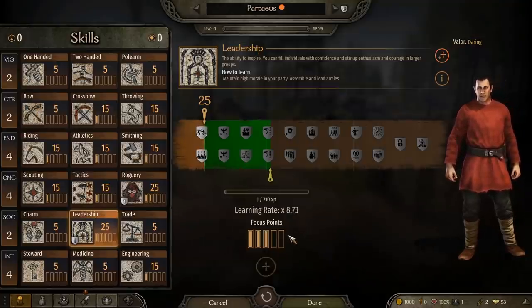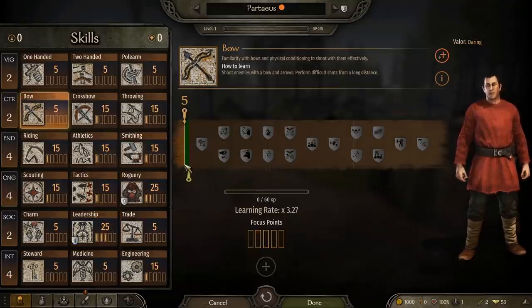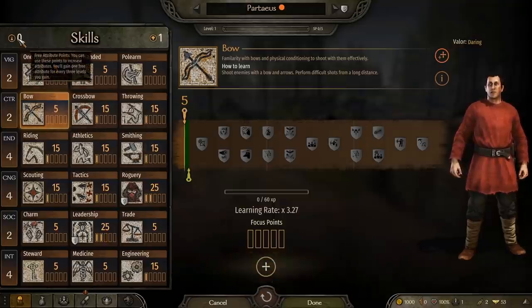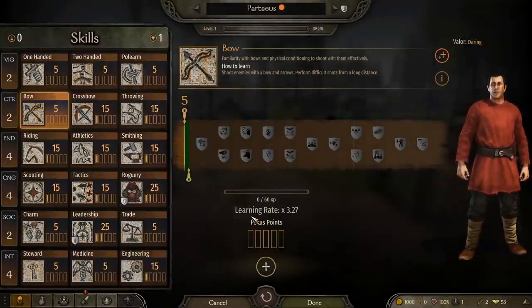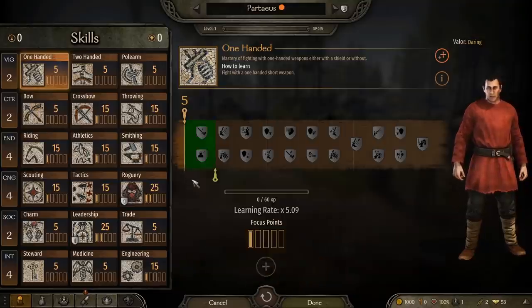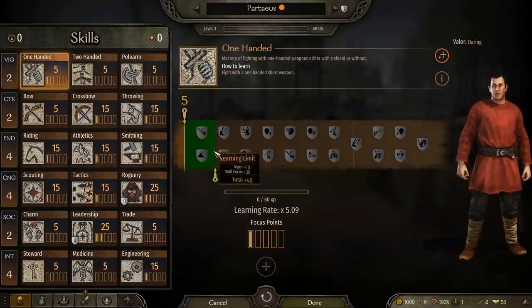You'll also see the learning limit gets pushed up. This learning limit represents the current highest level you're allowed to get to for that skill. At no point in time can you learn beyond that learning limit, so that is your cap for the skill unless you focus more or spend more attribute points. Every three levels, you'll earn an attribute point, which is used to upgrade the attributes from which the skills are derived. When you upgrade an attribute, all the skills under that attribute will get a learning boost — both to learning rate and learning limit. This bar over here represents your current learning level, the perks you've unlocked, and the learning limit at your current level of focus and with the current spend on the attributes.